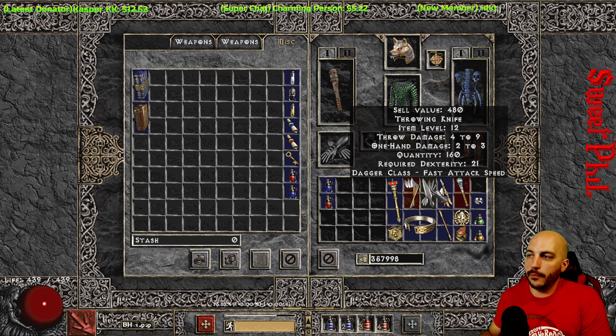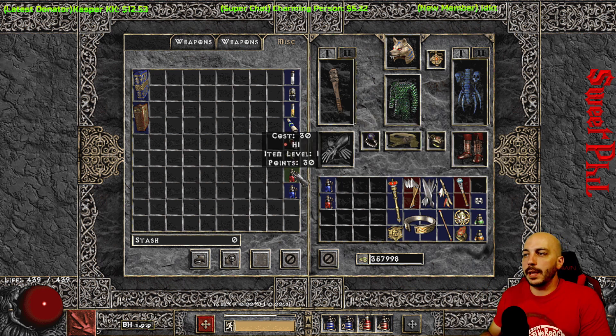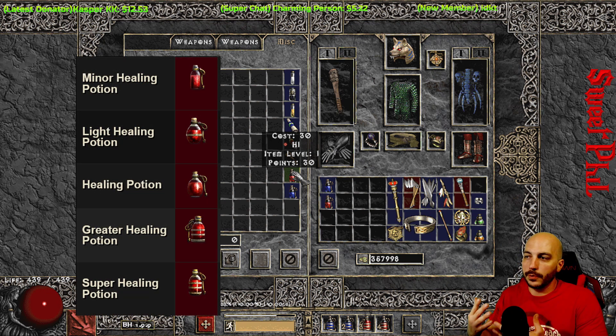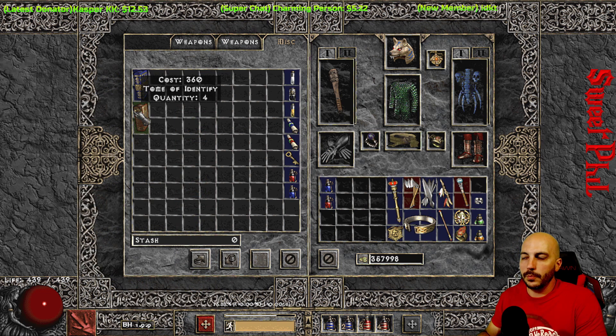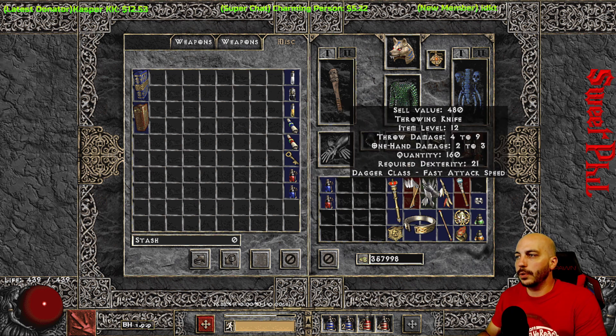You can sell throwing knives for around $4.80 and then buy a bunch of little potions. I'm playing with an HD widescreen mod and a loot filter, that's why it just says 'H1' — the lowest health potion — but yours will say 'minor health potion' and those only cost $30. With that gold you can get scrolls and eventually tombs after you sell more stuff. So that's the first thing: look for any of these throwing items.